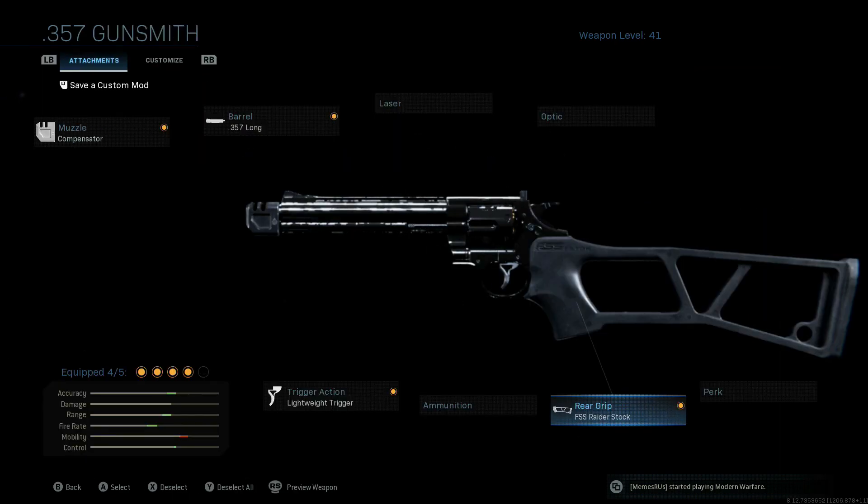One thing you'll notice right away about this stock in-game is it will completely change the sight picture you have versus using the standard handheld pistol grip. It kind of brings the gun closer and makes the weapon feel a lot bigger on your screen — it does take up slightly more screen real estate and can take a little bit more to get used to, but I'll explain a tip for that once we hop in the game.